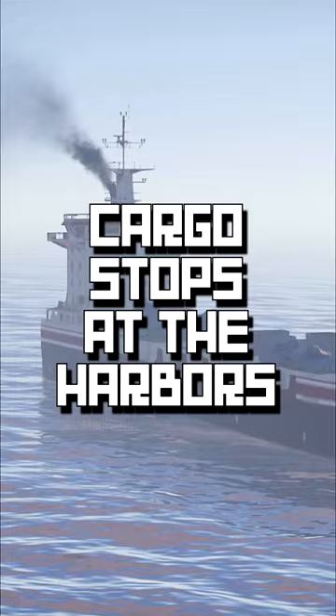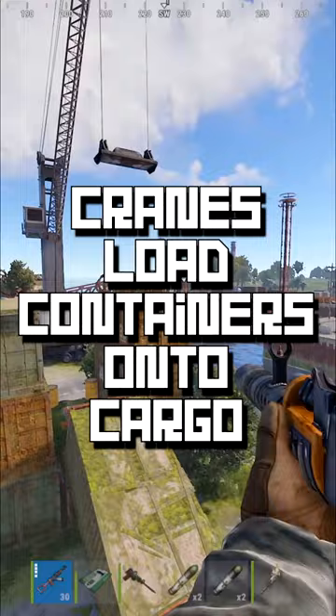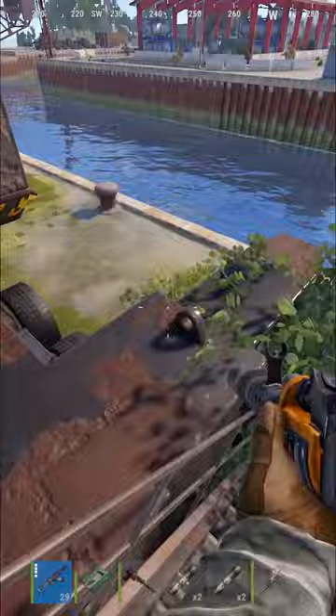The cargo ship will dock into these new harbors, giving players a similar opportunity with cargo as we've just discussed with the oil rigs. When cargo docks in these new harbors, there are cranes that are going to take off and put on shipping containers, so you'll be able to hide inside of these shipping containers and get placed onto cargo, which is crazy.